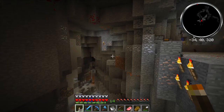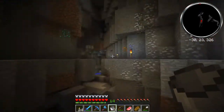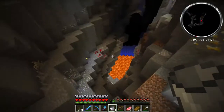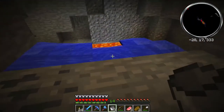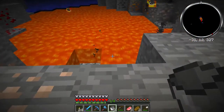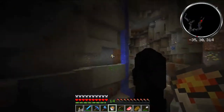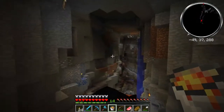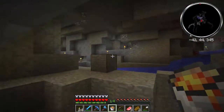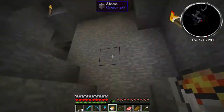Hey everybody, welcome back. I did go get some lava down here. As you can see there is a giant lava pool. In the process I found this giant ravine and just have been mining the tar out of it. I've got several stacks of iron, and several stacks of diamonds that I found even. And so what I'm doing is I'm coming down here and I'm just refilling all my little lava buckets as we go, so that I don't run out ever again.